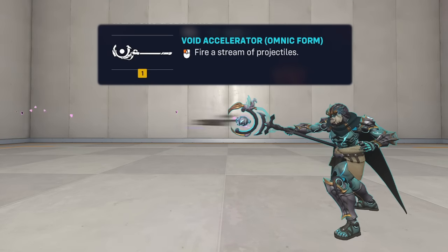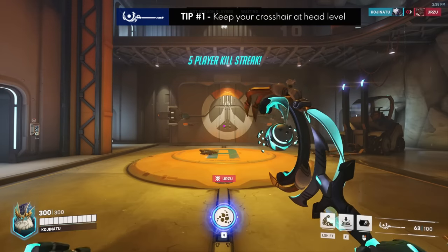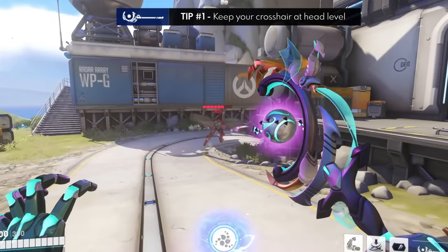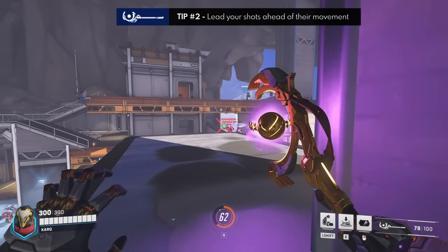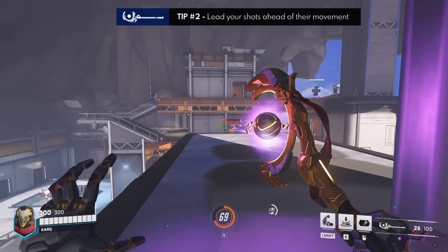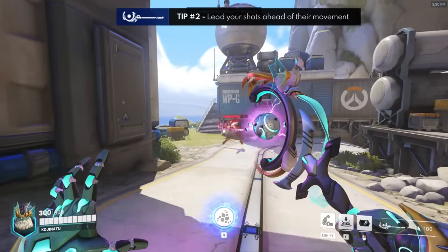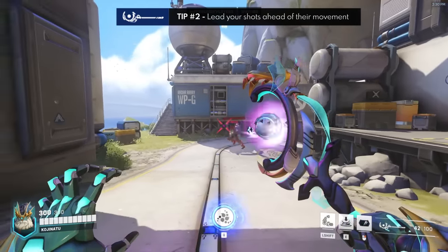Let's begin with the Void Accelerator, his primary weapon in omnic form. Tip number one is to always keep your crosshair at head level since there's no recoil whatsoever — I don't want to see you guys aiming for the center of an enemy's hitbox unless you're actually unable to headshot them. Tip number two is to lead your shots, especially at medium to long range, because there's no way they stand still by the time the projectiles make it to them.